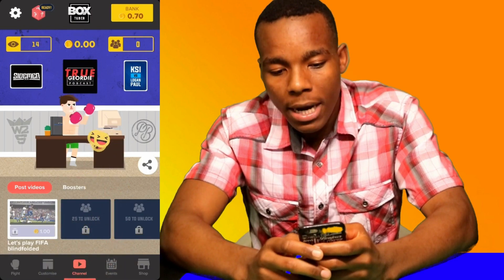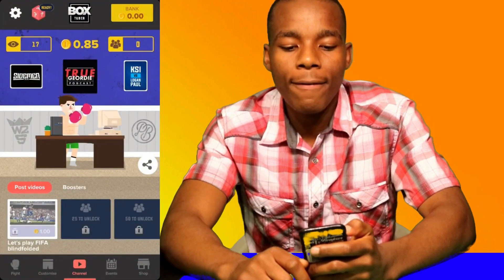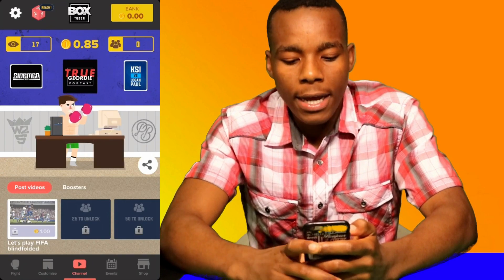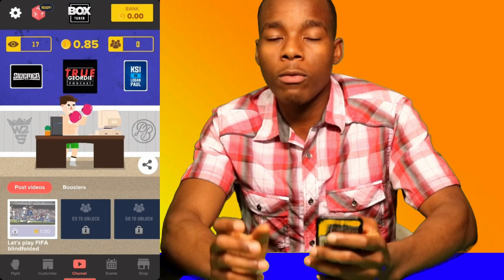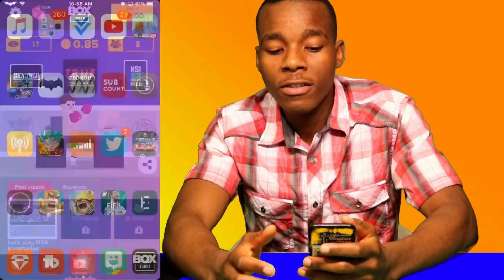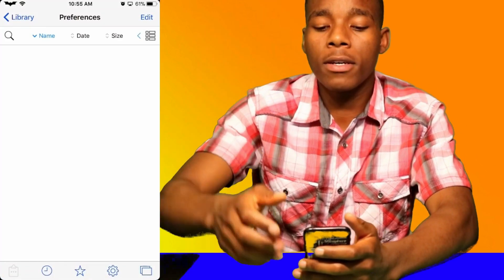Alright, start earning. And as you can see right there I earned a lot of money. Now that we have our money, we have 85 cents. So we're going to look for 85 cents. What we need to do now is go on Felza after you just downloaded. So you want to go on Felza, and once you're in Felza, exit out of the game and go back into Felza.